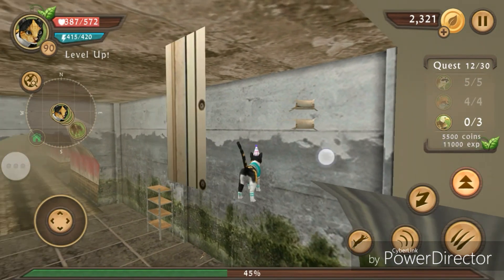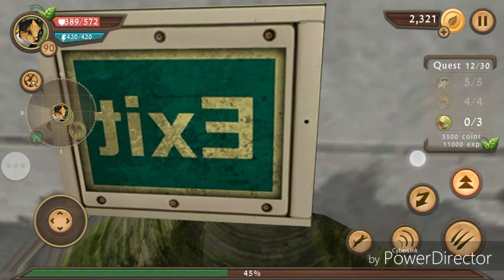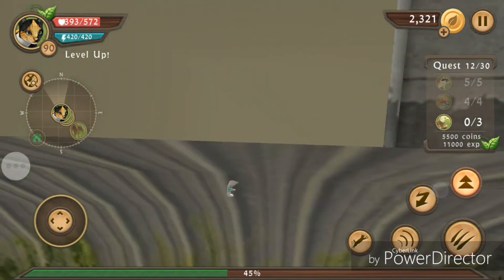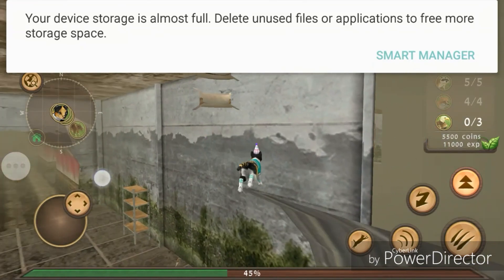I found an Easter egg here — the exit sign is backwards. I'm going to just go back down and go back up. Just stick to the left wall and you'll glitch back into the original spot.